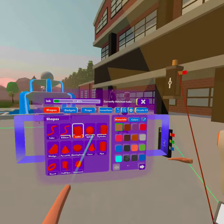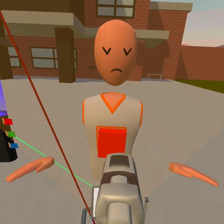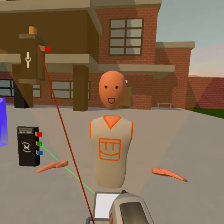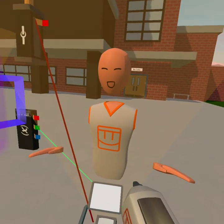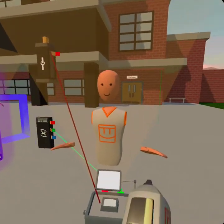Now there's just one more step — getting something to actually grab. Usually you'd want to get something like a cube or circle; I like using cubes. Line it up with the body, don't make it too big, and put it right inside them so it's hiding inside.